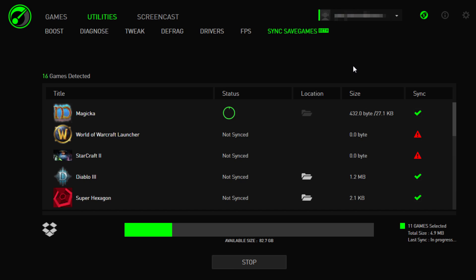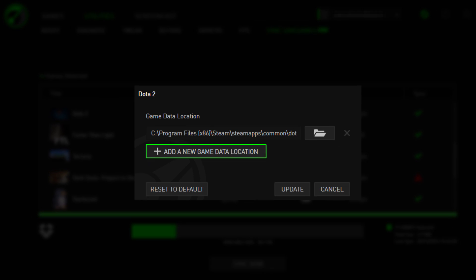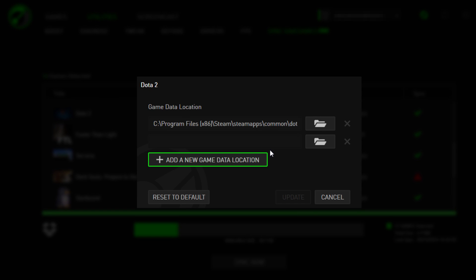You can manually add more game locations like so. Now you'll have access to all of your settings, saves, and mods on any PC you happen to be playing on.